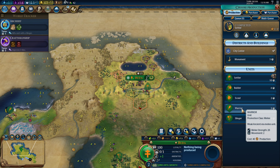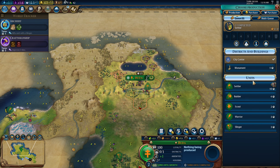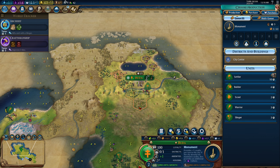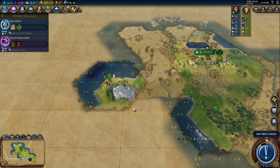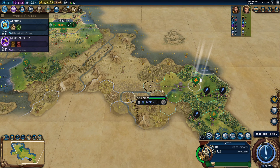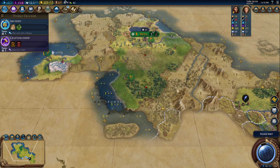Craftsmanship is almost done — three turns. Three turns for a warrior — we have ridiculous production in the capital. We're no longer playing from behind, so that's good. I'm going to sneak out a monument before Craftsmanship, just to get some loyalty and get towards political philosophy faster. I can take Oligarchy so that I can then not go for Christina.